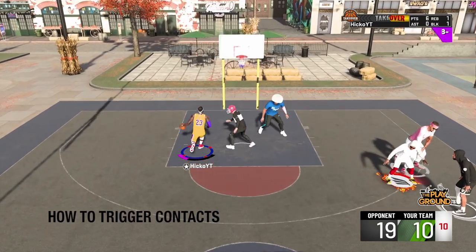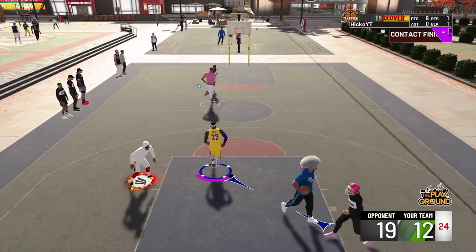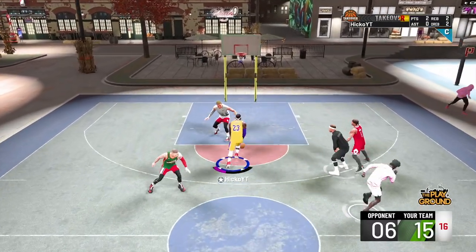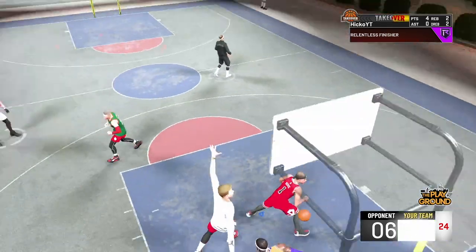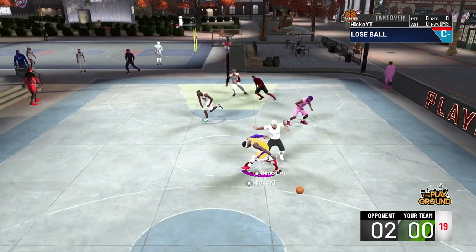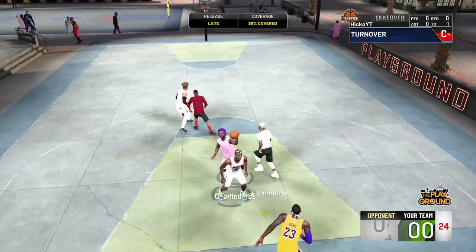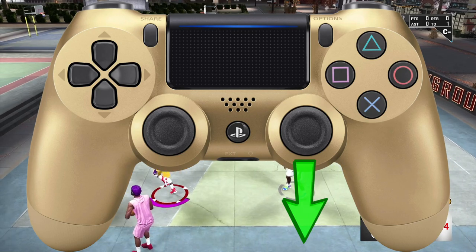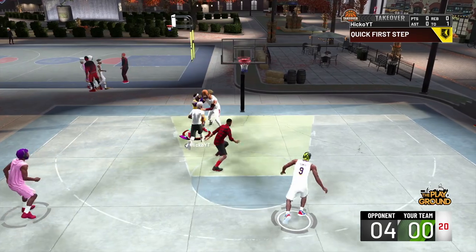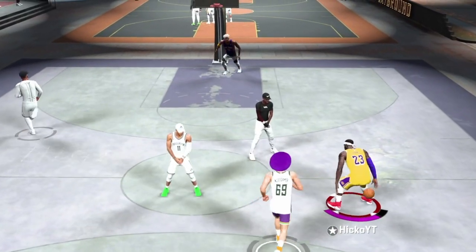Now that we've fixed your animations, let's get into how you actually trigger the dunks. A big mistake people make is taking off too early or too late — you just get forced into layups and standing dunks. Another big mistake — and I can't believe people still do this — is holding square when going for contact dunks. You want to hold the stick directly down. Don't use square at all unless you just want to do a normal layup on a fast break. If you're going for contacts, hold the stick down.